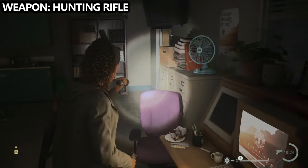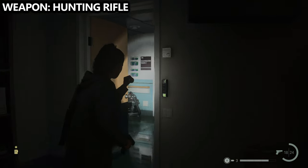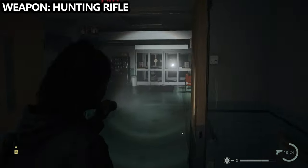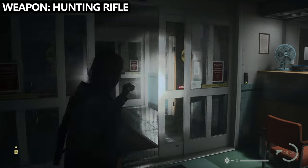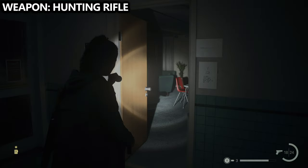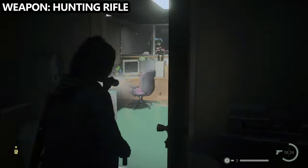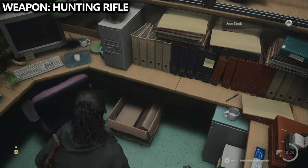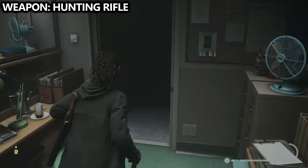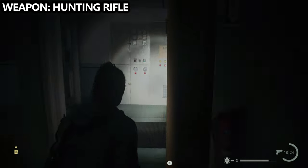With the doors unlocked, go through the door that links you back to the lobby. Head through the doors that were previously locked and go behind the reception desk. Inside this area, you'll be able to find a doorknob — make sure you grab it, as it's the key item needed to gain access to the hunting rifle.